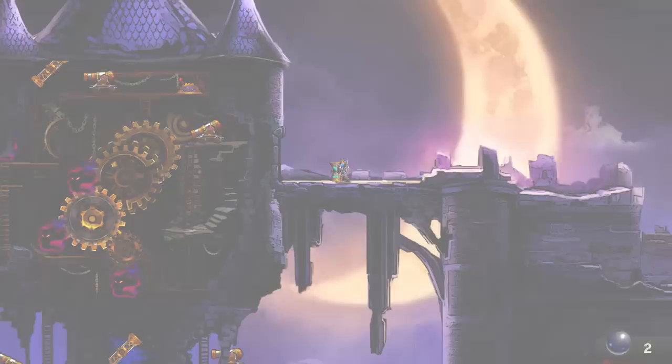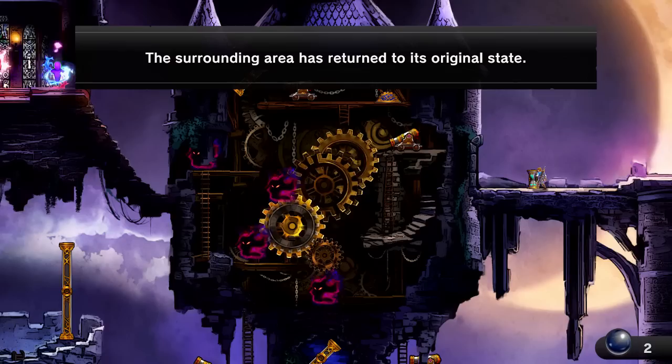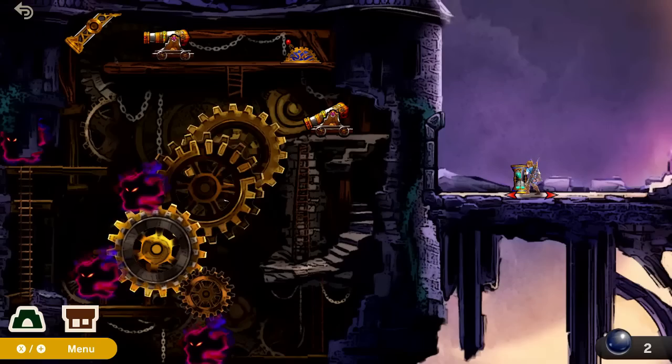The clock tower portion can seem pretty tricky because of all the phantoms, the cannons, and the switches in the area. There are four phantoms, four cannons, and a couple of beams and a switch.